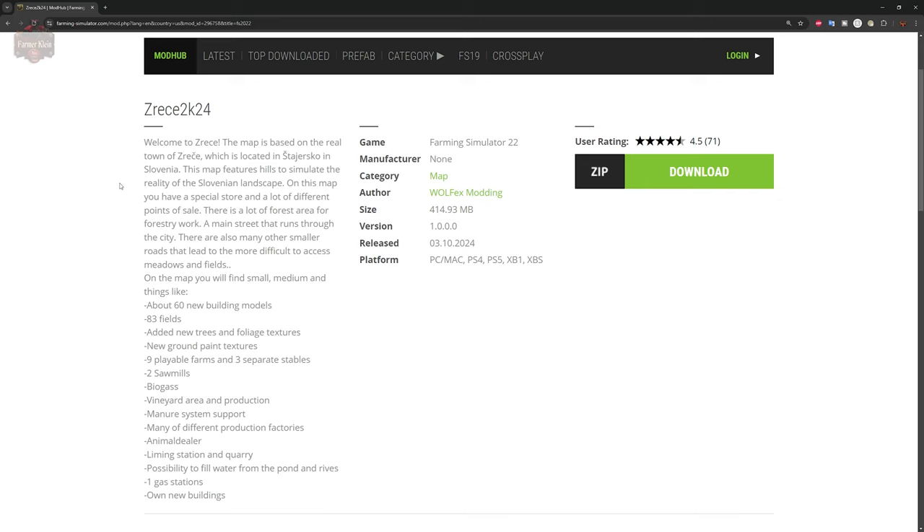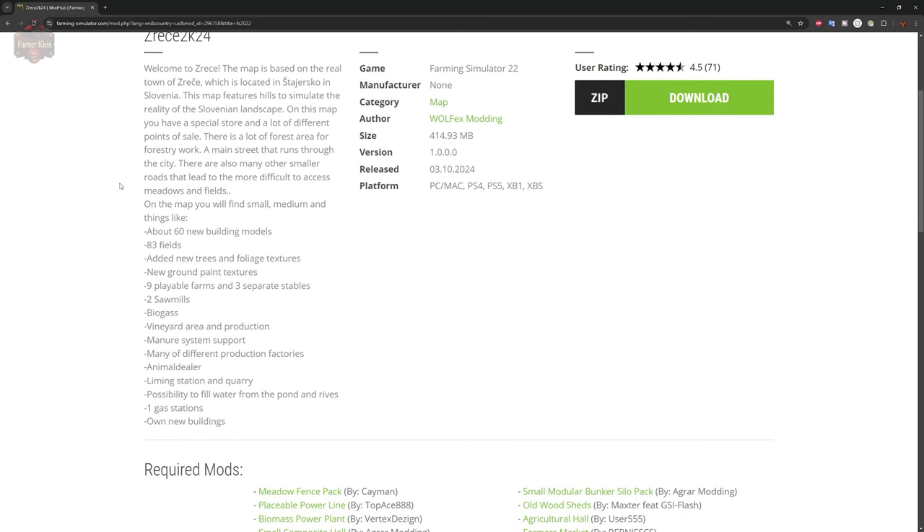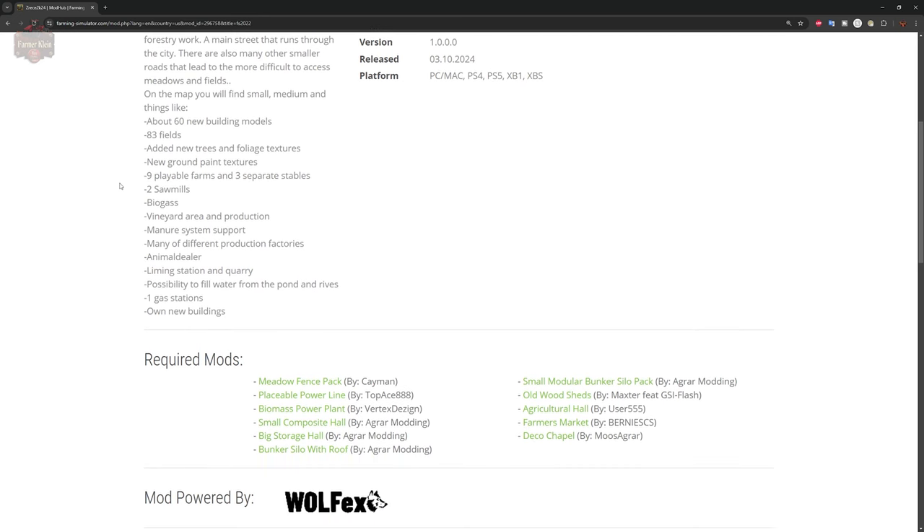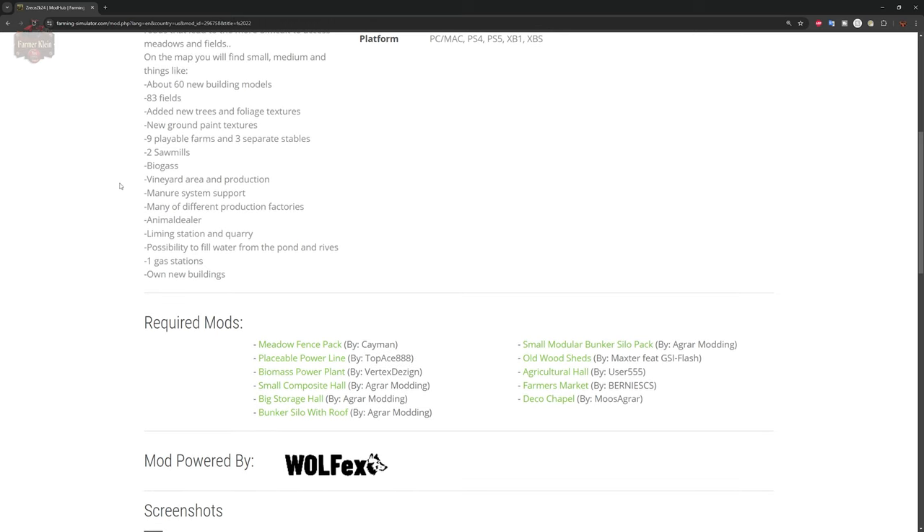On this map you'll find 60 new building models, 83 fields, new trees and foliage detectors, new ground paint textures, nine playable farms and three separate stables, two sawmills, a biogas plant, a vineyard area and production, manure system support, many different production factories, an animal dealer, liming station and quarry, possibility of refilling water from ponds and rivers, one gas station, and custom new buildings.